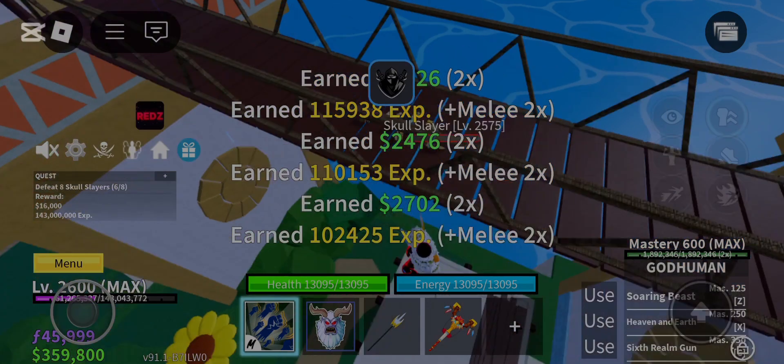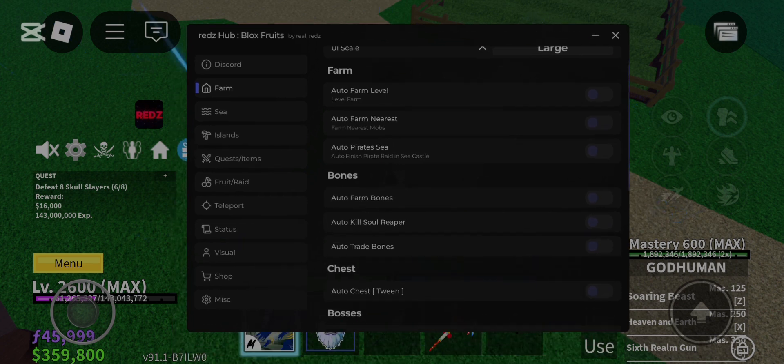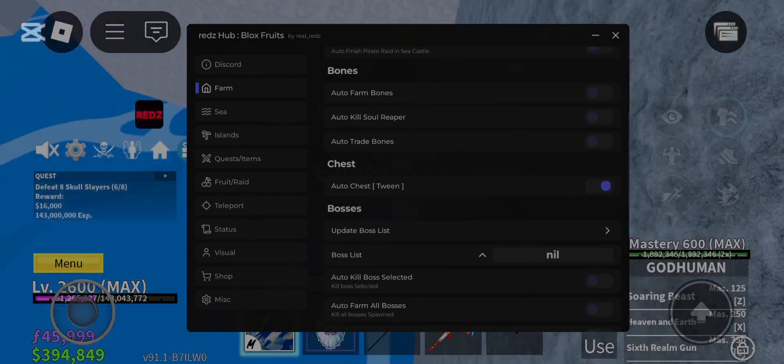If you want this script, Red's Hub, link is in the description and in the comment section — go and get it and enjoy. Red's Hub has so many new features and works great with WC events and Prehistoric Island. Go and get it and watch the showcase.